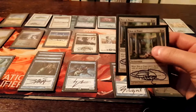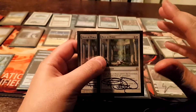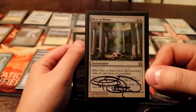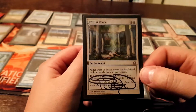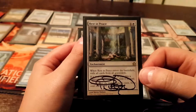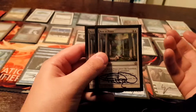Rest in Peace — the best graveyard hate card there is. I don't care about Surgical Extraction, I don't care about Leyline of the Void, although I do like those cards too. But being in White, this is just the best overall graveyard hate. Two mana — exile graveyards and keep things from going into graveyards. Against Dredge obviously it's great, Lands pretty good, Storm sometimes very good. It also has a lot of application in Modern — great against Phoenix decks and Storm decks.